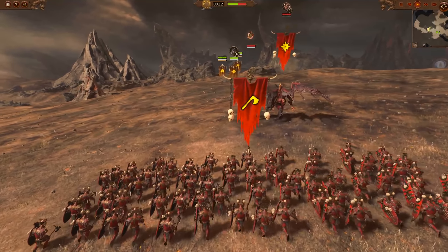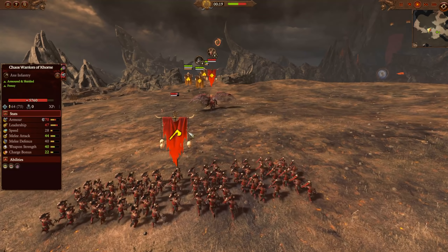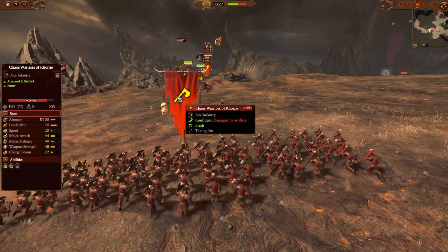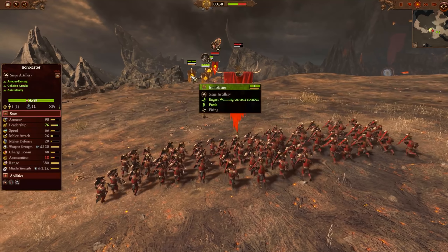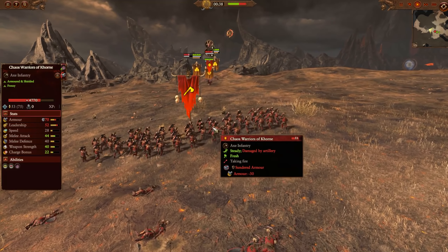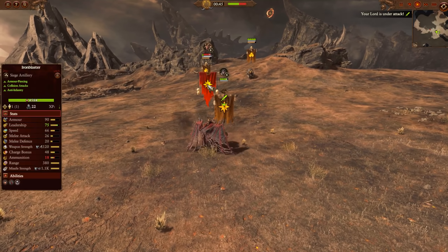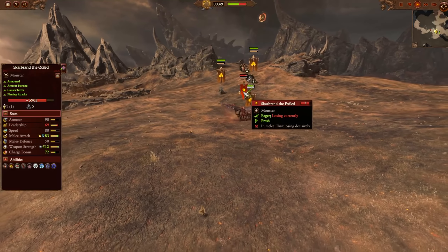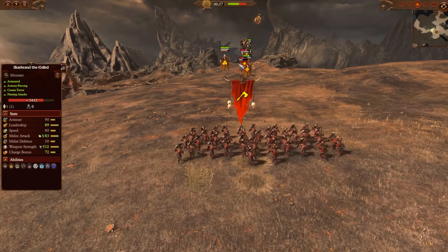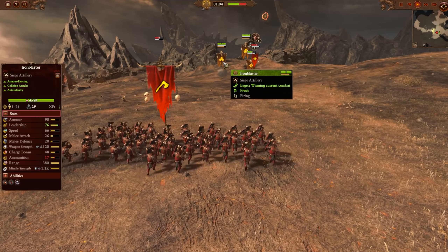The battle started with the enemy coming in from maximum range. One Iron Blaster was targeted at Scarbrand, the other at the Warriors of Chaos. Even from maximum range, that first shot did really nice damage — 11 kills on the very first volley. It's a spread shot, so it does very well against tightly packed infantry, causing tremendous damage to the Chaos Warriors. Less so to Scarbrand, and when Scarbrand gets into a fight, it's harder to shoot him.